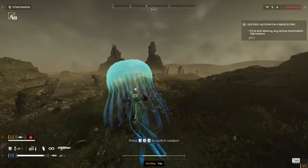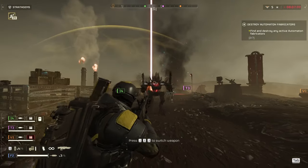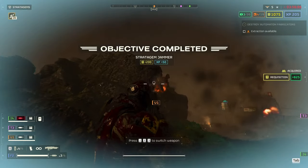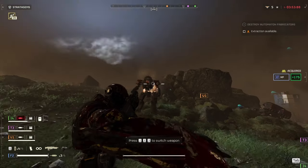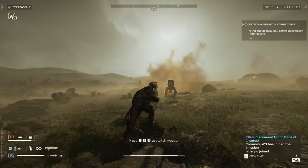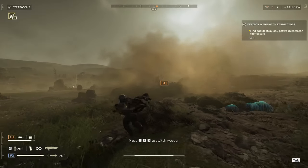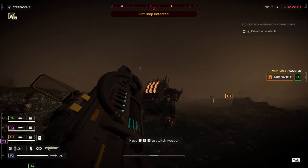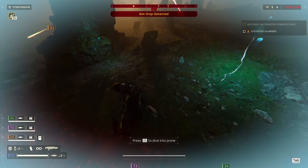Against the Automatons, I'm confused as to how you can use this effectively. It one-shots rank-and-file units and deals decent damage to the Berserkers. Against the Devastators it can take them down after a few bolts. But against the Striders it doesn't do much — I had to close the gap really hard just to hit the rider. Against Hulks it doesn't do anything, except maybe let them know you're fresh meat. My experience with this weapon against the bots has been a miss.